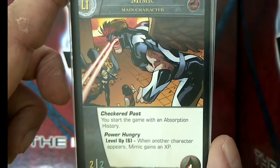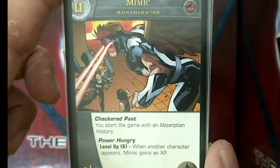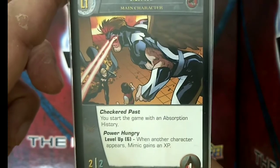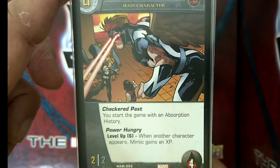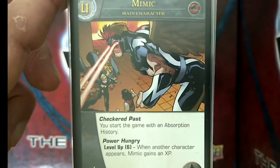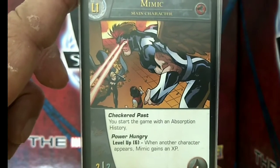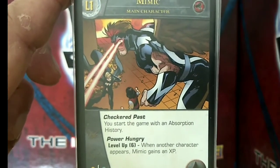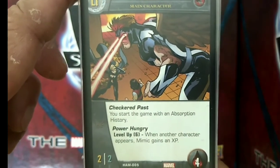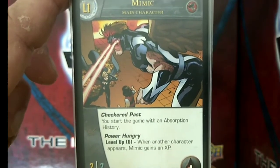For example, you could have a level 1 like Dutch, a level 2 like Rogue, and a level 3 like Galactus. When you reach a particular level, Mimic gains the keywords and superpowers of that main character in his absorption pile. However, since this power was so powerful, Upper Deck decided to put an errata on Mimic, limiting his absorption pile to only the original X-Men team, so that it also aligns with his comic book history.